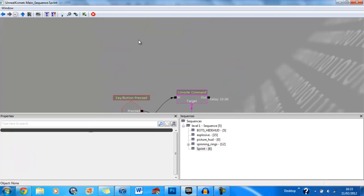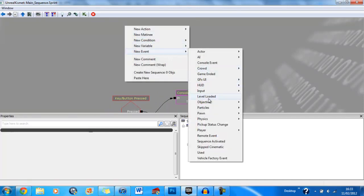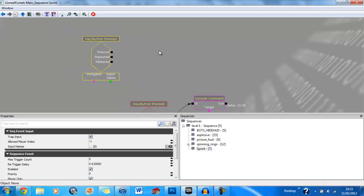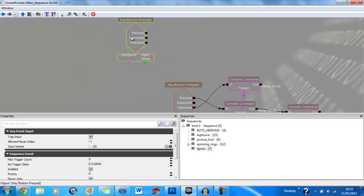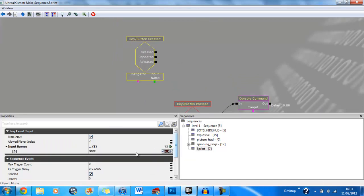First of all you're going to want to right click, new event, input, key/button pressed. This only works in the newer versions, so if you've got one of the old ones you need to upgrade. Then click on the key button pressed function and in the input names click the plus sign and just type in Q and click enter.